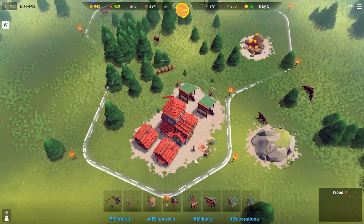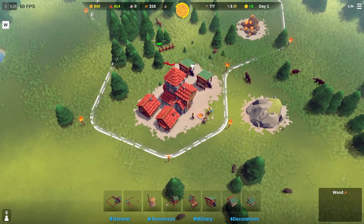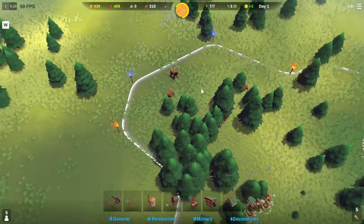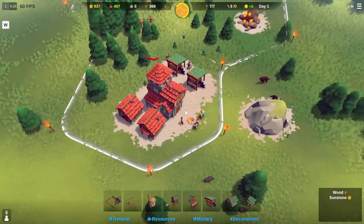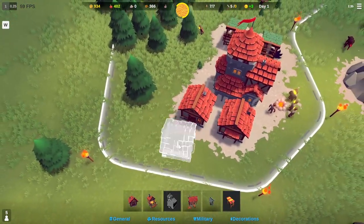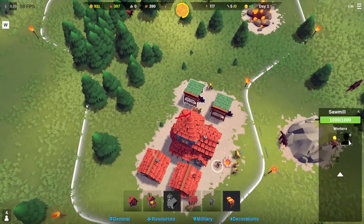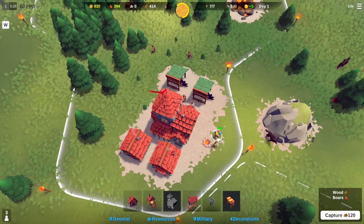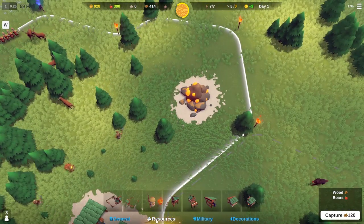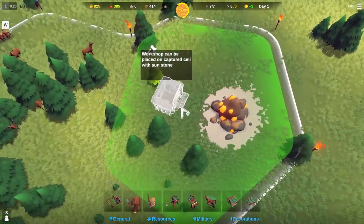It seems like we could do one of these each episode and just restart each time, since it's more of a faster time-attack mode. I kind of like that — it's the first time I've really seen a game like that. Let's hire some more people to work at the sawmill. Let's also go ahead and build ourselves a sunstone workshop — this will make us money for building our army. Have you played this game in the demo or pre-ordered it? I really want to get this game when it comes out fully.